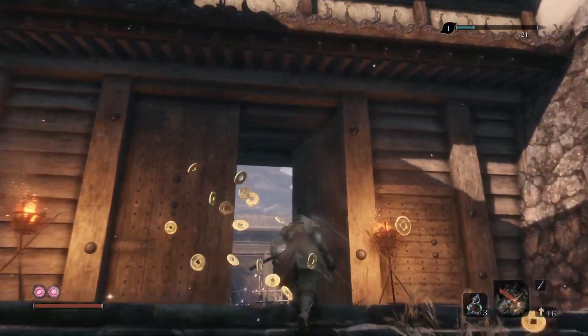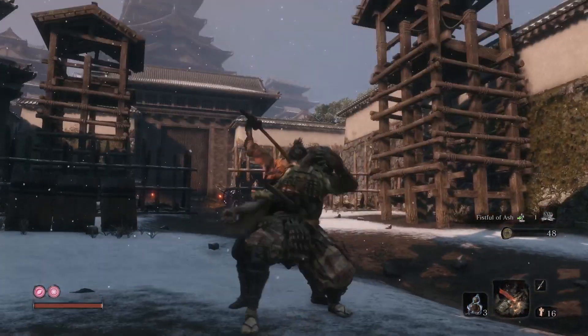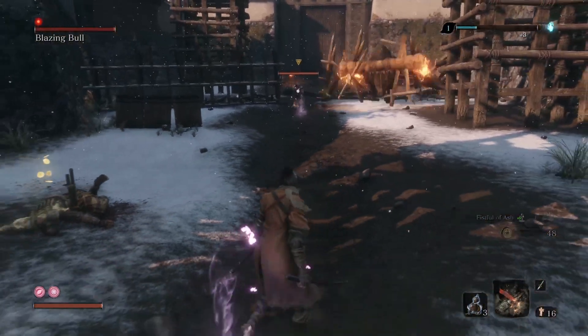Next, go through Ashina Castle. Death blow this guy first, and the bull is going to come right when you step into a certain area.